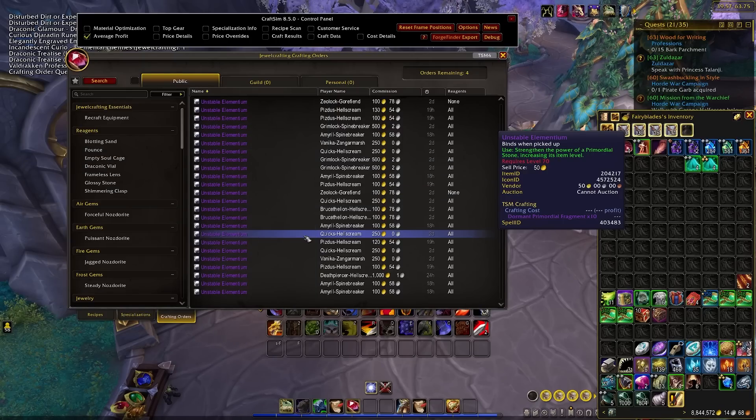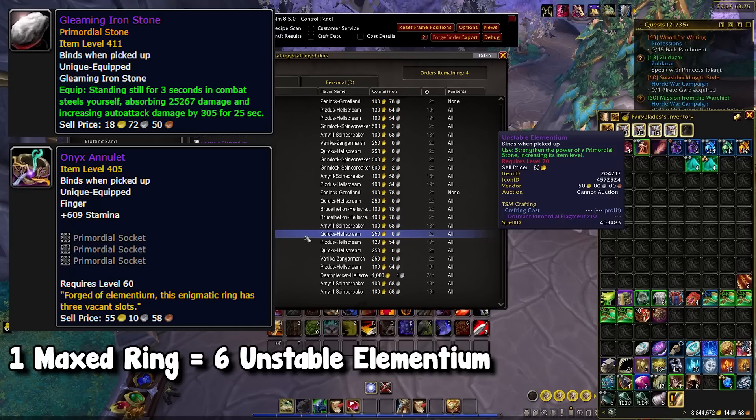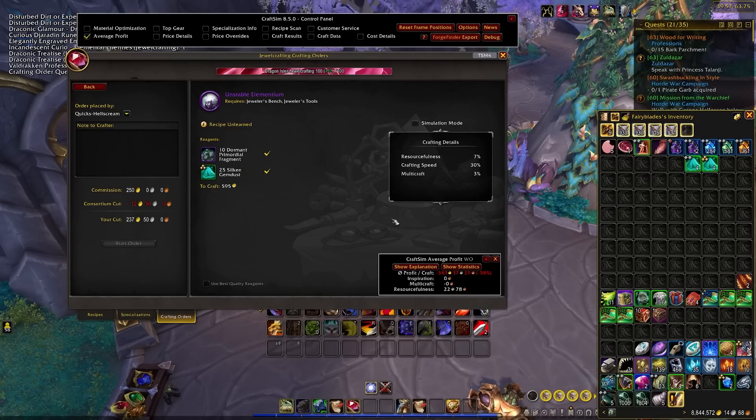This video is really going to build off of this item. The reason why Unstable Elementium is so popular is because it's used to upgrade the new primordial stones for the brand new ring. For all the people who are trying to max out their ring, they need six of these elementiums per ring. The crafting recipe itself is super simple — it requires a BOP item, which we'll ignore, but the other item is silken gem dust. This is where the supply and demand starts building, because unstable elementium has a very high demand right now.